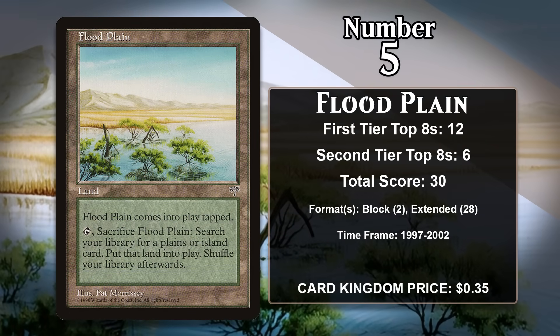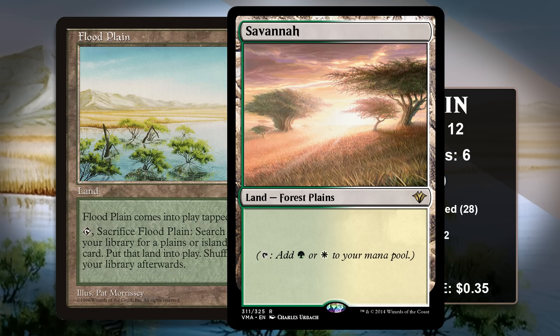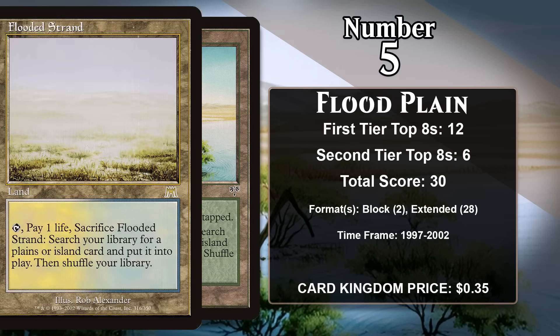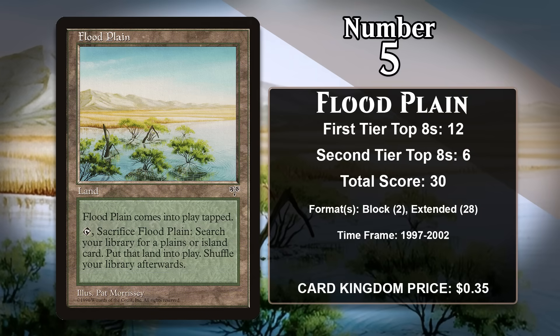At number 5, it is Floodplain. It's part of a cycle of fetchlands that all enter the battlefield tapped, and they can be tapped and sacrificed to search up a land with one of two types, which gets put on the battlefield untapped. While it is part of a cycle, this is the only card in that cycle with enough points to make this list. It gained almost all of its points in Extended, where it could be used to grab dual lands like Savannah and Plateau. When dual lands are around, fetchlands become an amazing source of fixing for decks that are more than two colors. However, it has been outshined by the fetchlands from Onslaught Block, which are much better — they do the same thing except they enter untapped and make you pay one life. Paying that one life is well worth the upgrade, so it hasn't gained any points in quite some time.